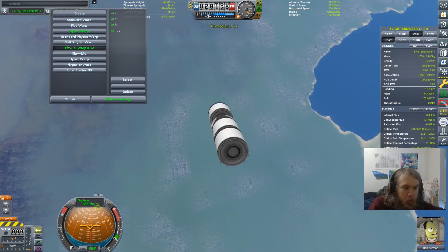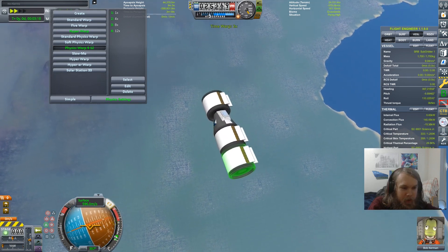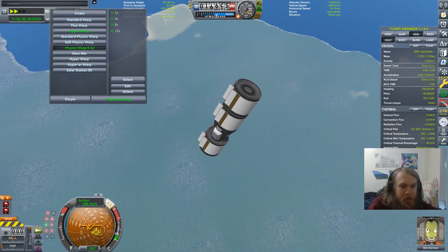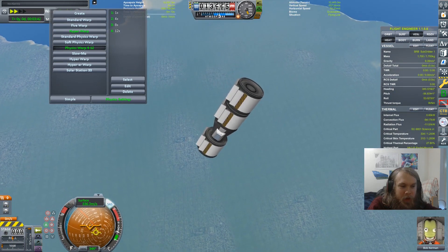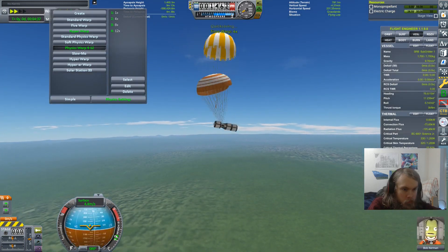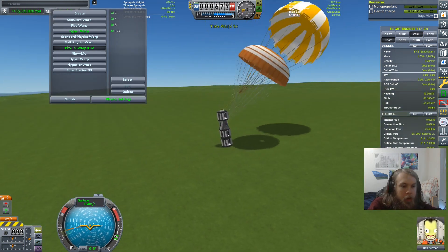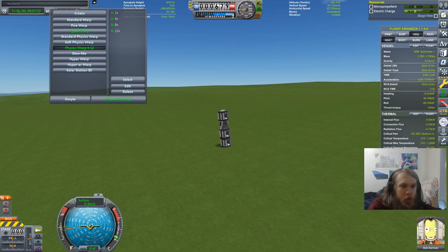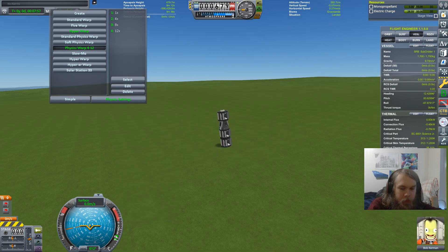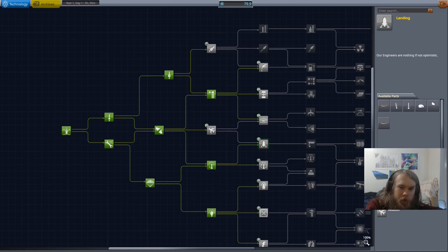But before we do all that hard stuff, let's just get some science from the pad, like low altitude and whatnot from this new thing. You're kidding me - is it really going to be that I can't... No, it can't. We have to slow down, right? Like, there's no way this is aerodynamic enough to shoot into the surface at Mach 3. The chutes are good. Touchdown. I haven't gotten a crew report from this biome yet, so I'll go ahead and do that. Is that enough to get me anything? Nothing of consequence, I guess.